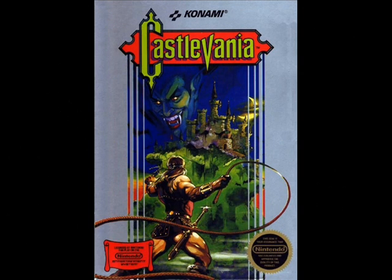Castlevania. In this game you use a whip. Making a map is not necessary as a map is already built into this game. Be sure to make a map and keep good notes.